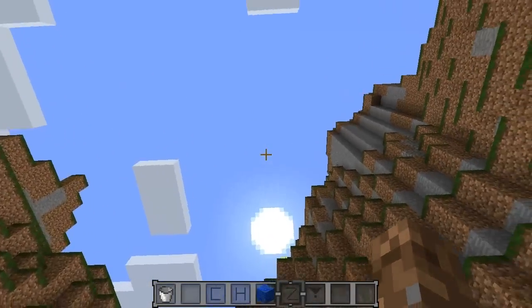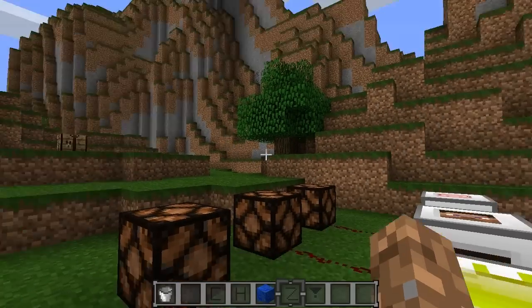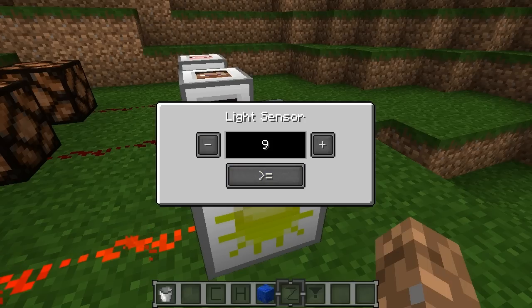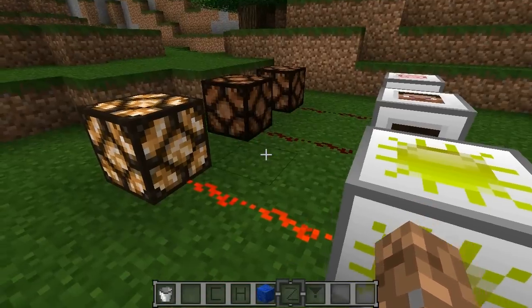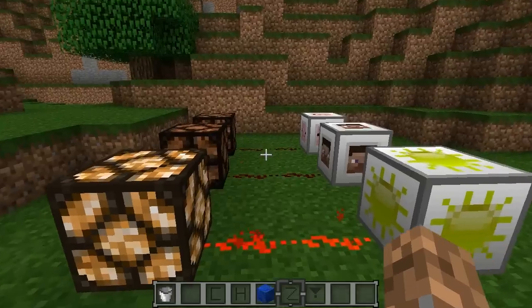Moving on to the light sensor — this works with the sun in your world. You can pick a specific light level and a comparison type. We have less-than: any light level less than nine triggers the signal. Greater-than: any light level greater than nine triggers it — which is why our signal is on right now. Equal-to: only exactly nine triggers it. And the last option fires for everything except nine. Pretty cool.